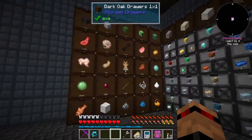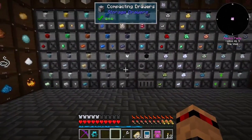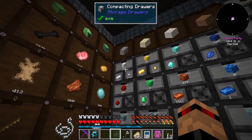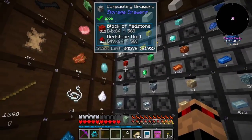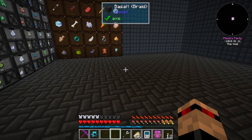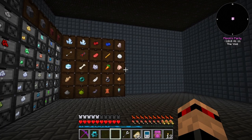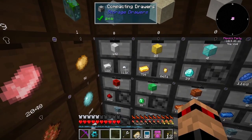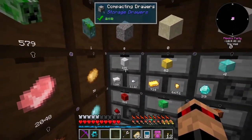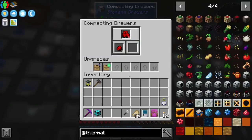A few of these things have got fully upgraded, so this can take ridiculous amounts. In my other series I had a cobblestone generator pushing into one of these drawer things that was fully upgraded and it had like 20 million items in there - 20 million nuggets. So we've got a little ways to go before this is actually full and starts voiding. Most of these have got void upgrades.